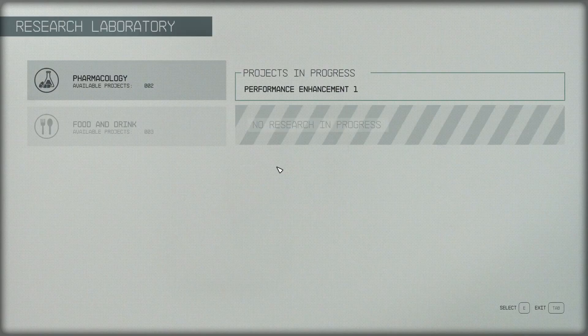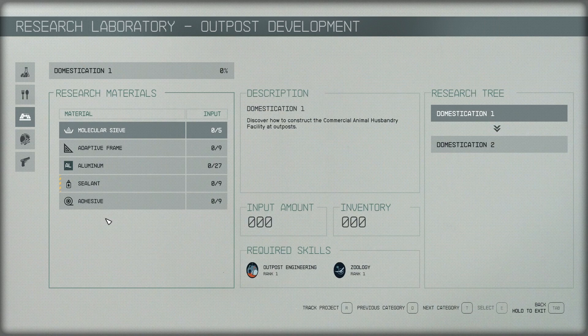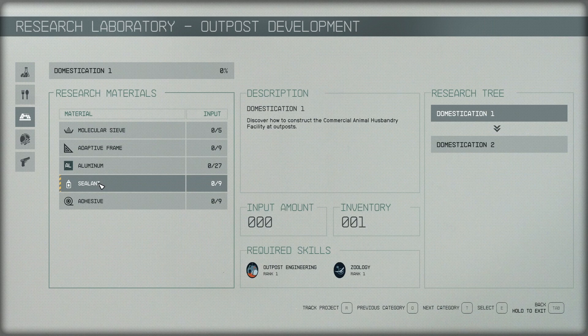After that, we need to head to a research laboratory. Go into outpost development and research Domestication level 1 — at least level 1. If you want to get further into this method you can go farther, but for our purposes we need at least Domestication research level 1.